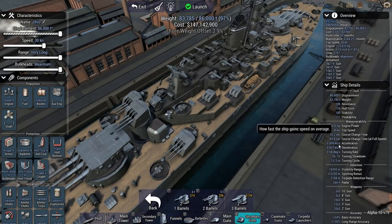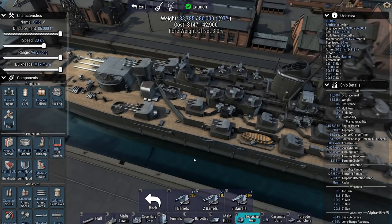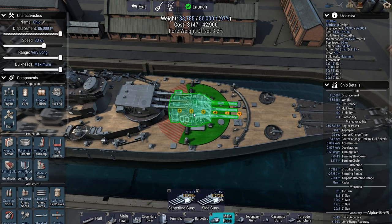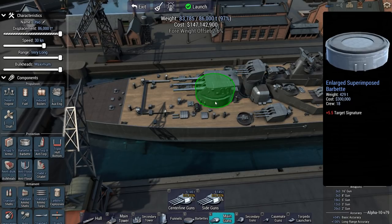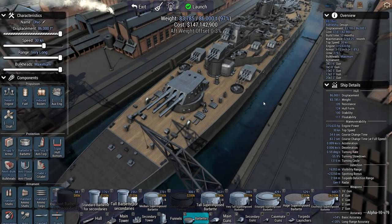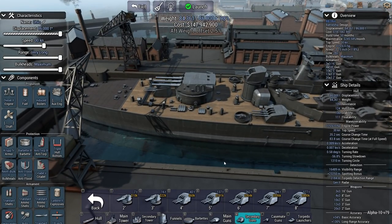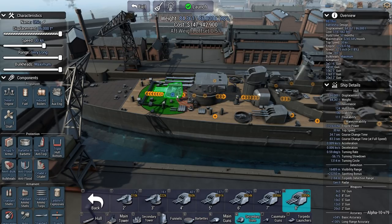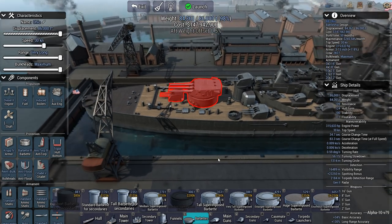The thing is, I don't know if I can outturn those things because I have a 1,313 meter turning circle. Alpha 10 did introduce the ability to quickly slow down the ship by reversing your engines. Whether that is desirable, I don't know, because it might completely wreck my engines — that's kind of the problem I see with it. Now we have a bit of an aft weight offset that's too high — 0.5 is acceptable.